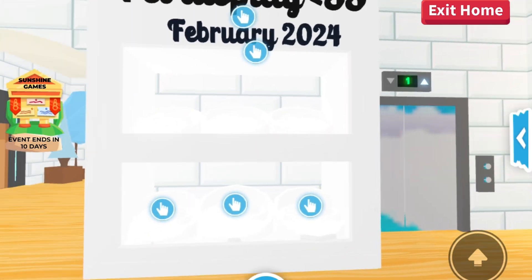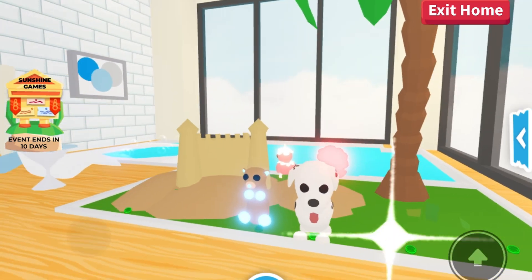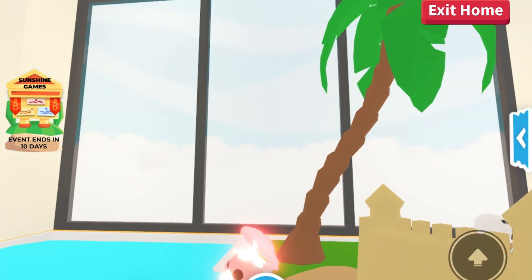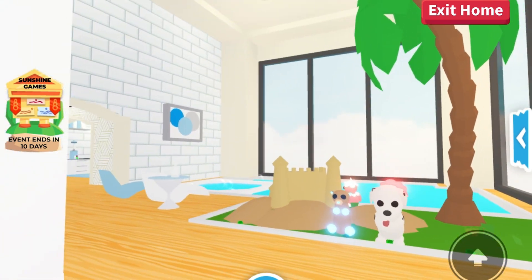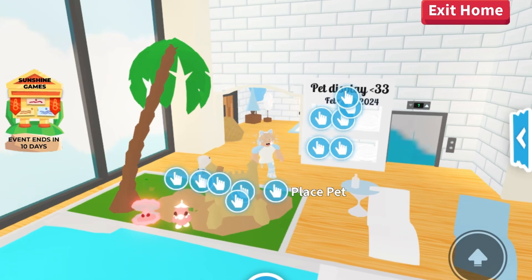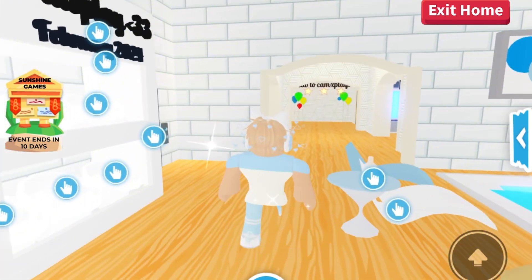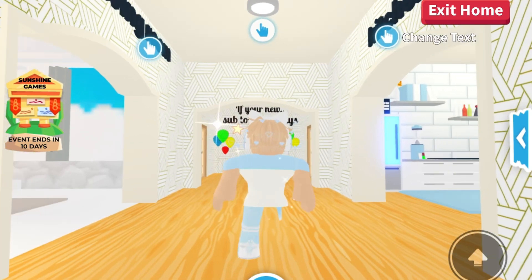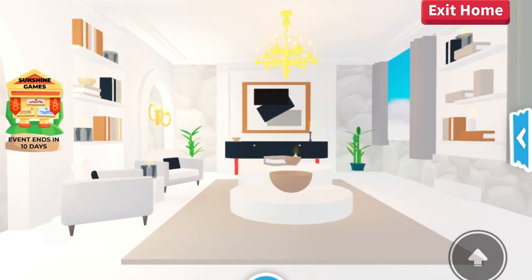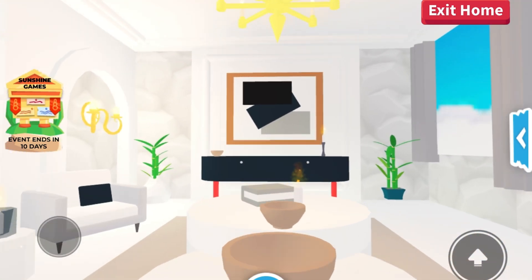We've got this nice cozy, welcoming blue room, then you go into the main area with a pet display. This house was last used in February 2024. There's a garden room with some pets, big windows, a little beach area to chill out, and a hot tub in the pool. Going into the hallway you'll find different rooms, including the living room with a really aesthetic vibe.